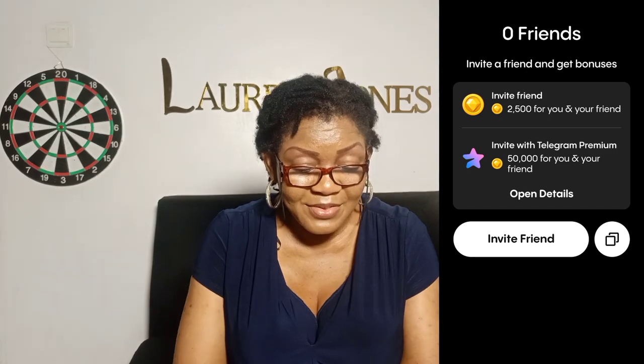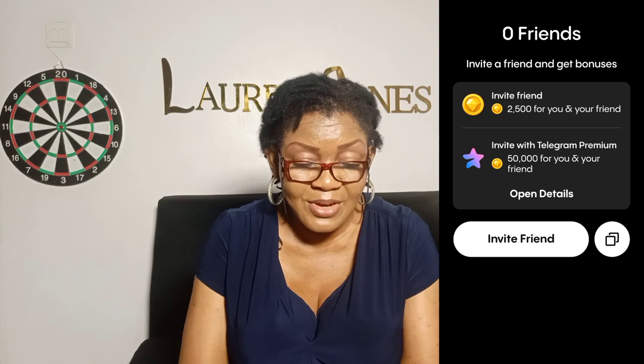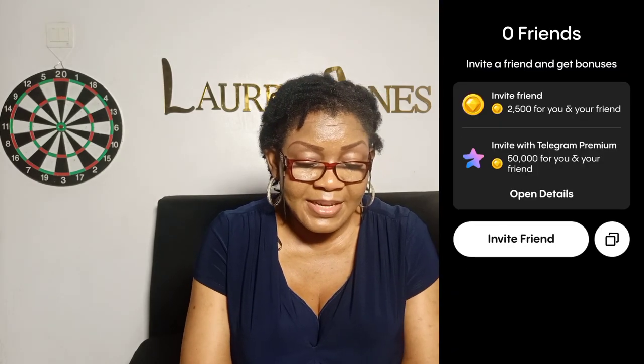The next menu is Friends — they want you to invite your friends. I click on it, you invite a friend, you copy the link here and send it to your friend so they can enjoy what you are enjoying. Then you go back to the mining place.